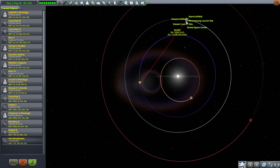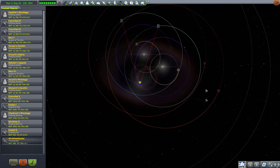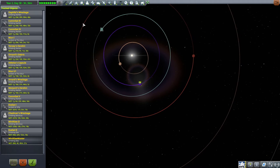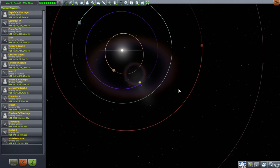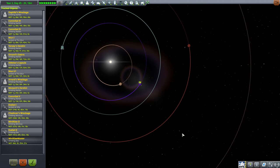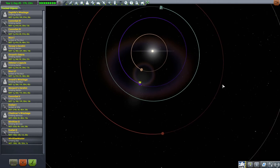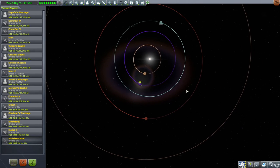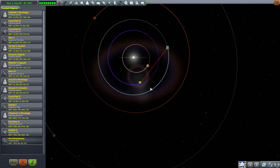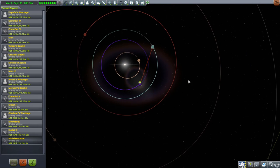Let's take a look at the communication lines back to Kerbin and when they go out. There is going to be a blackout period around EVE — short of the maximum range between them. Fortunately, our transfer home will occur when EVE and Kerbin are pretty close together. And I think we'll be missing another Duna window. Probably.